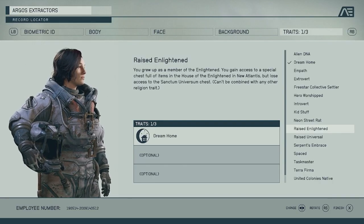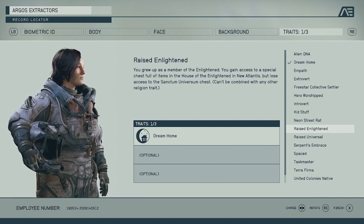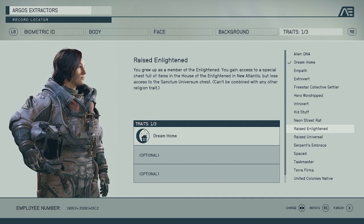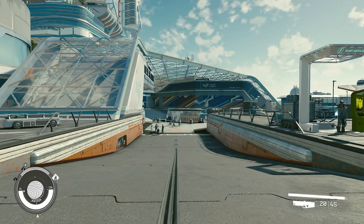Hey everyone, welcome to another Starfield episode. Today we're going to focus on one of the choices you can make in character creation called Raised Enlightened. You grew up as a member of the Enlightened and you gain access to a special chest full of items in the House of the Enlightened in New Atlantis.